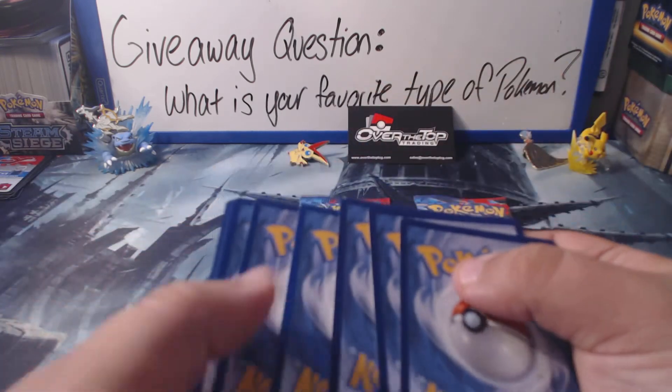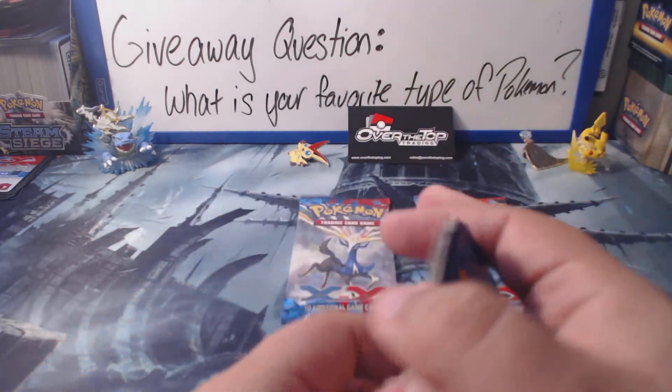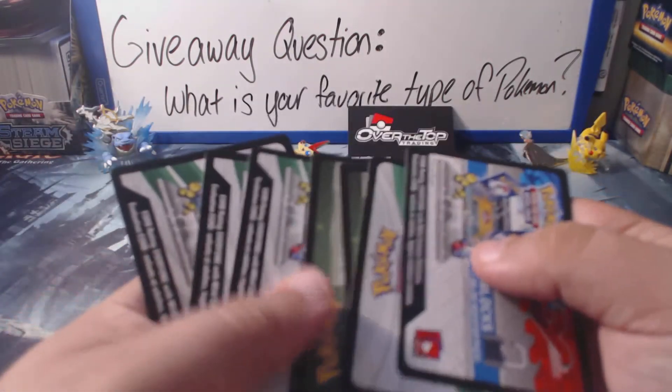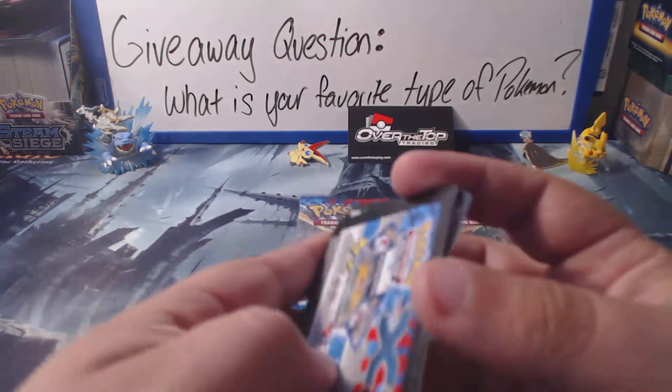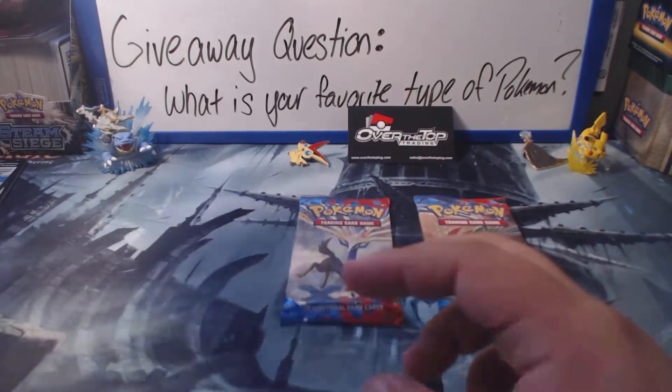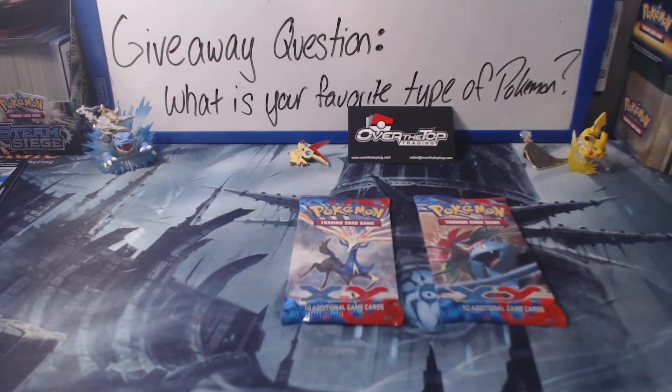All three of the codes are going to be in the giveaway this week. So far we have one Steam Siege, three XY, Roaring Skies, Breakthrough, and two Fates Collide. So we got a lot of stuff in the pack. Let's open this up and see what we get.